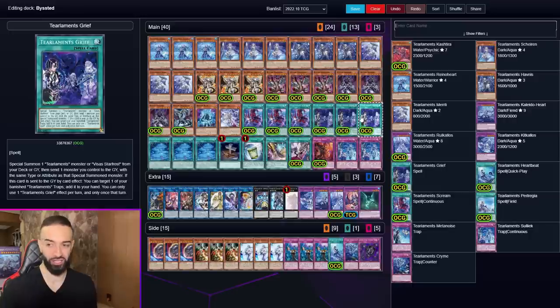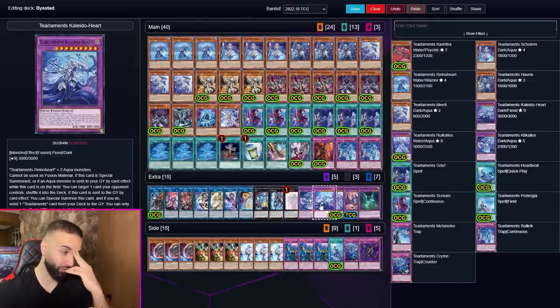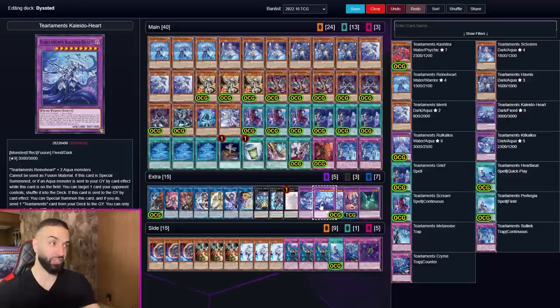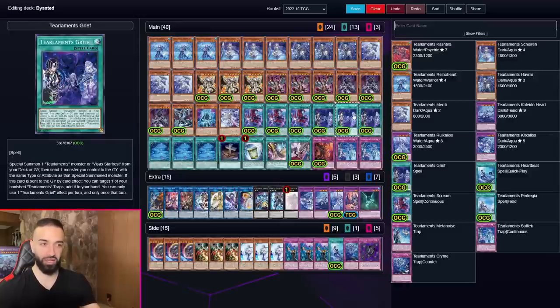I'm sharing genius plays here — stay tuned on the video. This information is encyclopedic; I've got a PhD in dueling and I'm sharing this knowledge because I love you guys. Tealman Grief also specials from the graveyard, which means if you already went into your one Kalato Heart, you go Tealman Grief to special Kalato Heart, send something else, and then Kalato Heart triggers to special itself again from the grave. Use Grief to special Kalato Heart, send Kalato Heart, trigger Kalato Heart to special itself again — then send something else. Imagine how broken this is in the grind game.